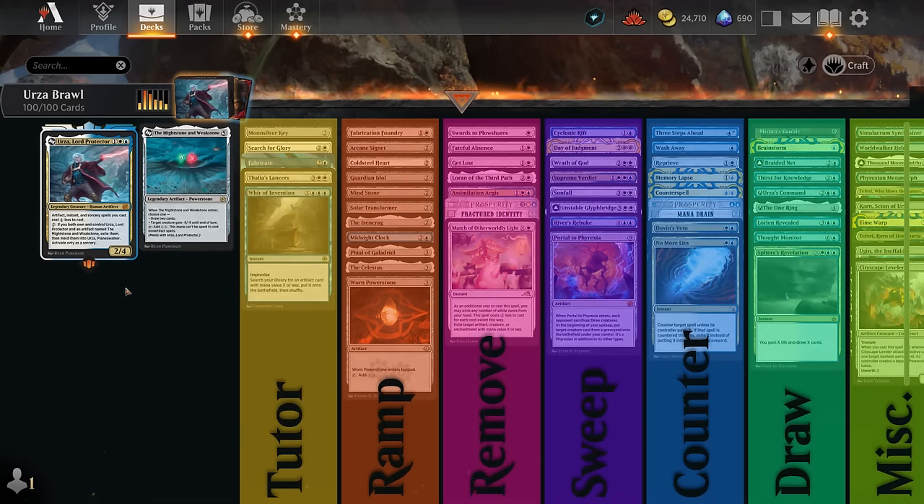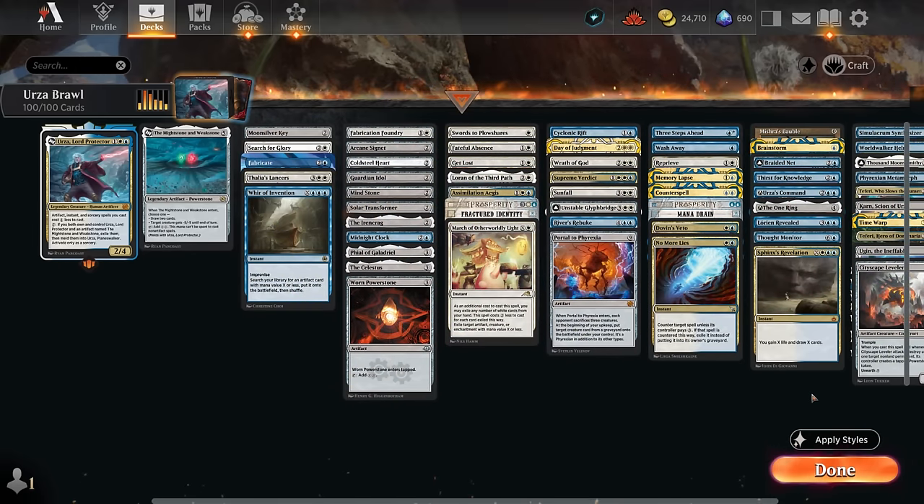I've split the deck into a few different categories. Of course we've got our Might Stone, then all the various tutor effects to find it. We've got a lot of ramp artifacts because we're trying to get to potentially seven mana to meld Urza. Then we've got spot removal, sweepers to keep the board clear and leverage our planeswalkers, counterspells, card draw effects, and finally a miscellaneous section with plenty of planeswalkers and artifact synergies to close out the game.